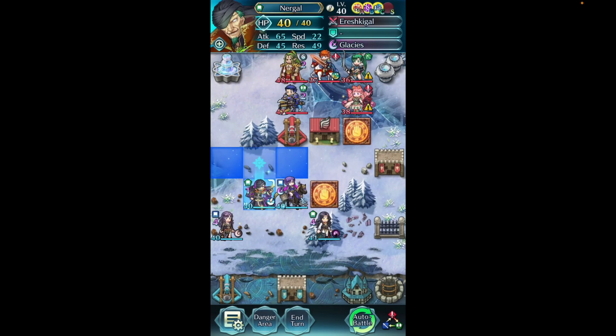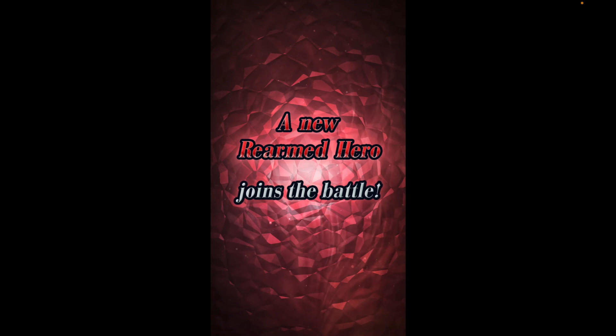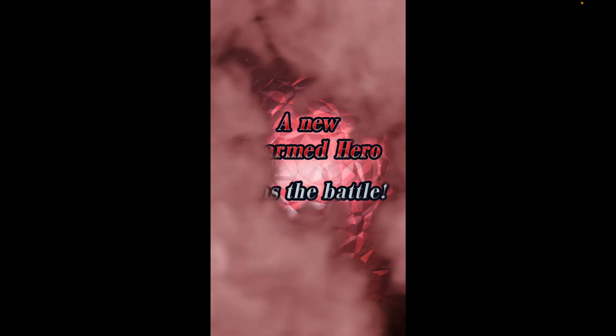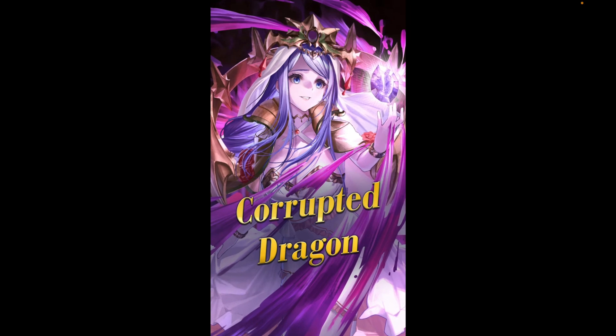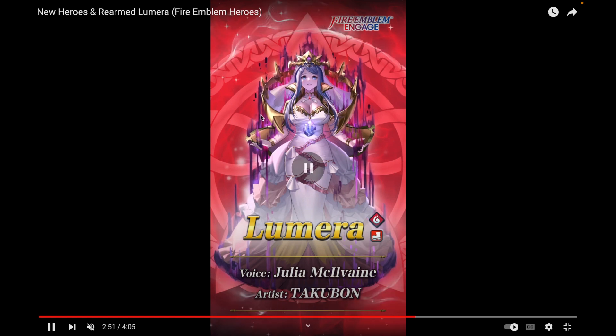The rearmed hero of the banner is Lumera — the other Engage character. Corrupted dragon mom is here in the same outfit she wears in all her versions, which is kind of funny. Lumera fans are eating well because she just got her mythic version earlier this year and now here she is as a rearmed hero — a red dragon infantry providing a speedy arcane dragonstone.